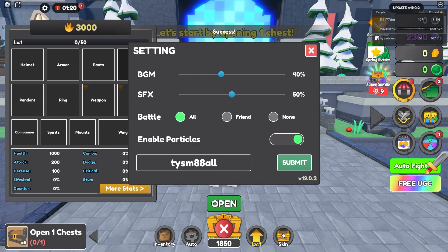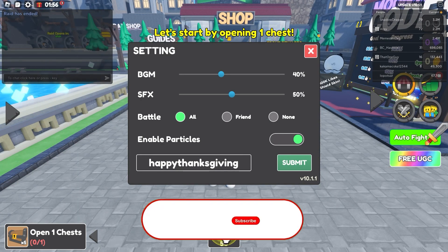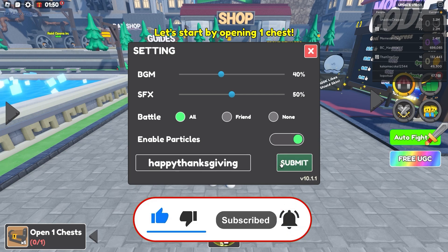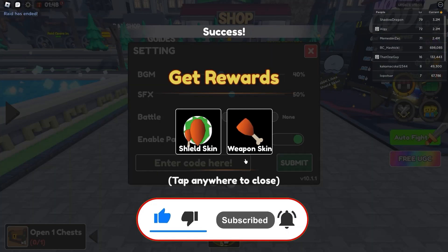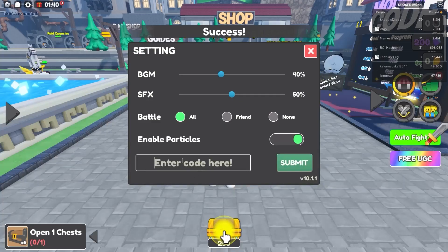Very nice. And TJ Sam's 88 — and here, Happy Thanksgiving. This game actually has quite a lot of codes. It gives you actually a turkey leg, shield and a sword. As you can see, shield skin and weapon skin — and that's a nice code. This one actually gives you 200 chests and 200 gems, which is amazing.